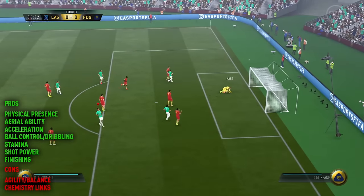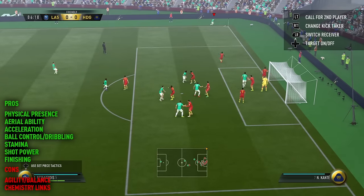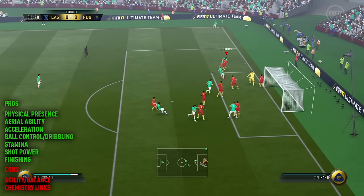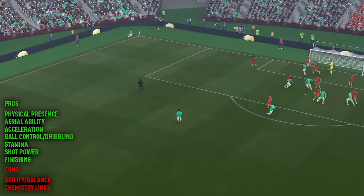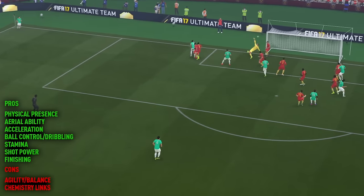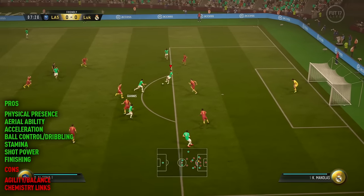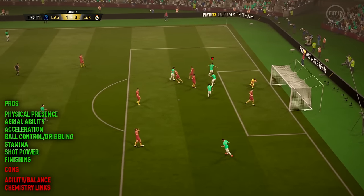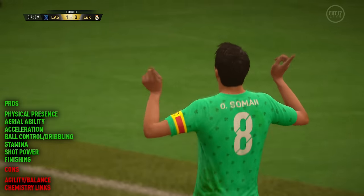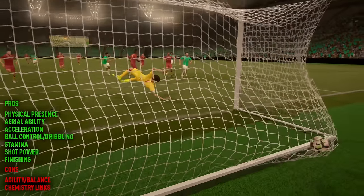Moving on to the positives, there are a lot more of them than negatives, because once again, he's a beast. I love Al-Sommer on FIFA — he's such a great player. Obviously, the first thing you notice is that he is this ridiculous physical presence. He has great aerial ability and is going to be a fantastic target man. Six foot four, and he's nice and strong as well, so you're going to hold off defenders easily, and he does do that fantastically well.